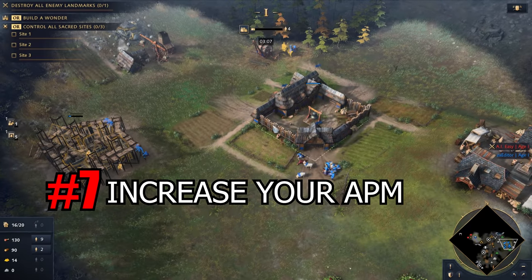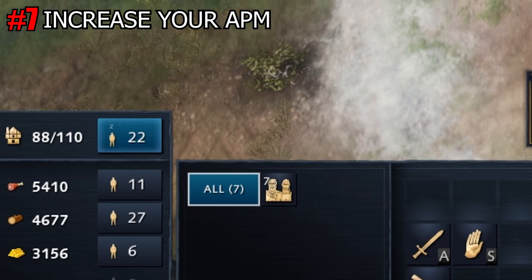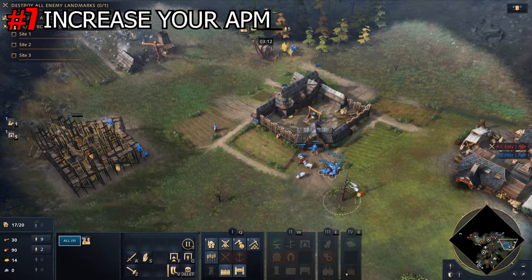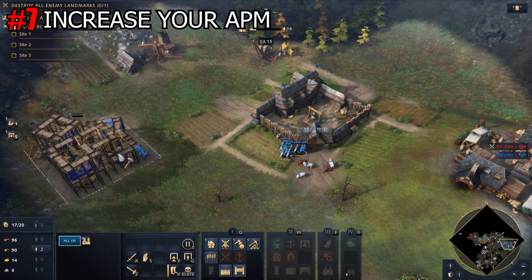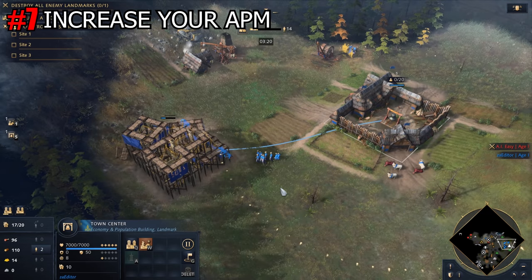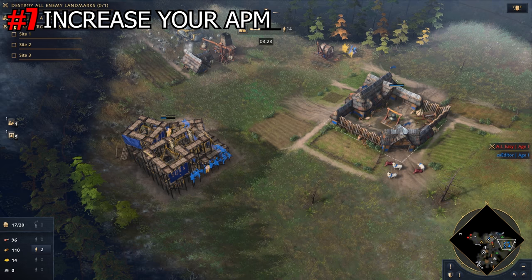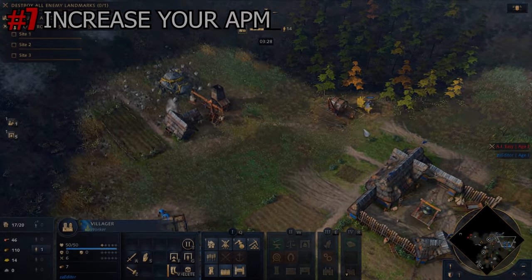Tip number 7: Increase your APM. Always keep an eye on your idle villagers — you can find them right here in the UI. Pay attention to the minimap as well, since it is much faster to navigate the screen using it. Also, check how many villagers are working on each resource. The longer the game goes on, the more villagers will need to work on food, which is the only infinite resource in the entire game.